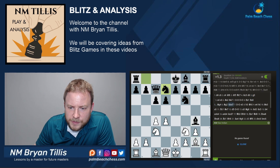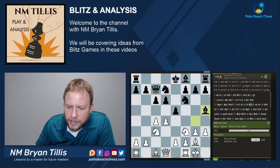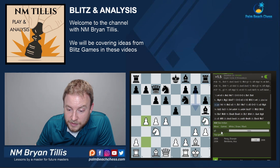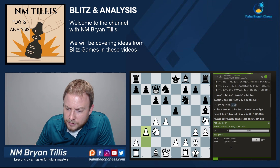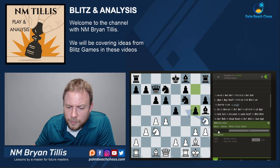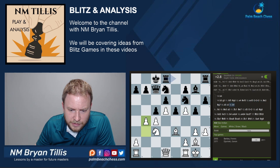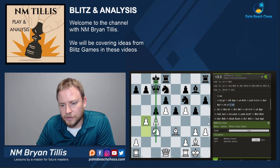I tend to be partial to these fianchetto structures against it. h3 was good, not h4. And b4 — that makes a lot of sense. b3 was played by a nearly 2700 FIDE player. Let's go a little further in that game and see how he handled it out of curiosity. Just solid and then went directly after black. This looks clean — white has no trouble because he's not being attacked at all, but his attack is monstrous on the queenside.